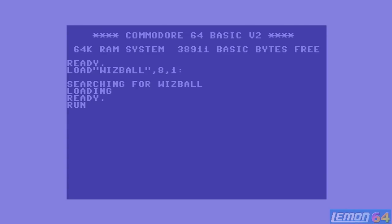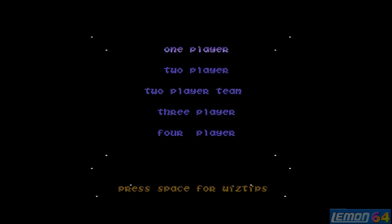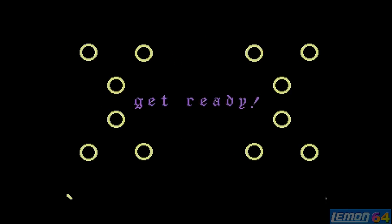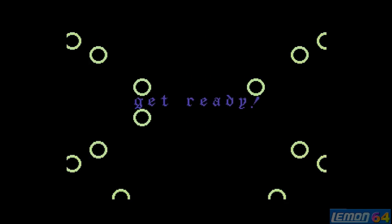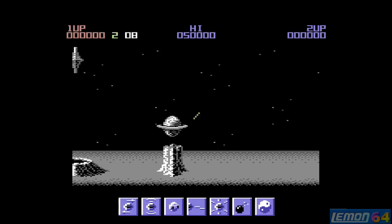Hi there, welcome to a brand new series of Lemon64 Game Guides and Reviews. In this very first game guide we will be taking a look at Whizball, developed by Sensible Software and released by Ocean in 1987 on the Commodore 64.